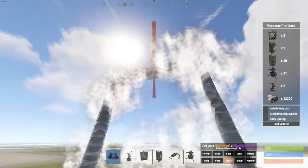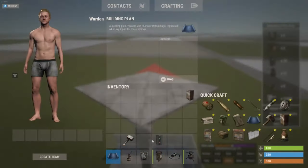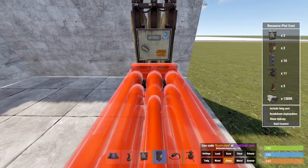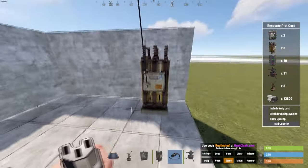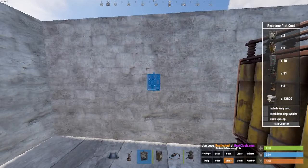First thing we're going to do is place down the wind turbine. Next we'll place down the large battery and connect the wind turbine to the battery. Now the power output is going to go into the switch.